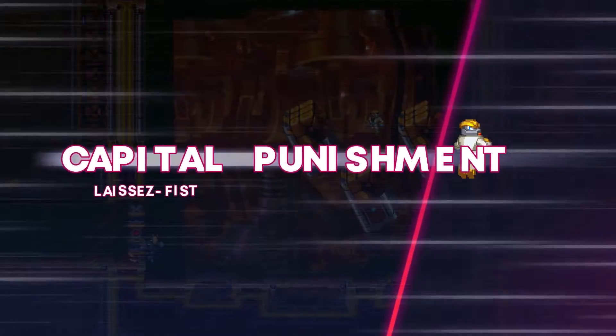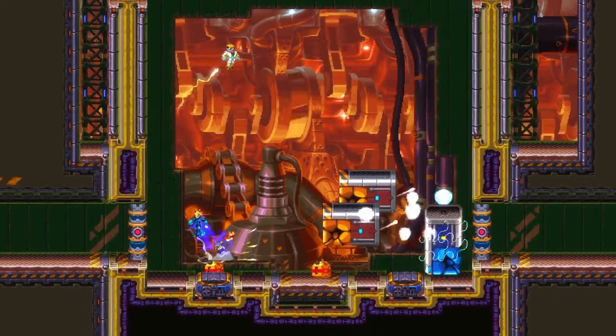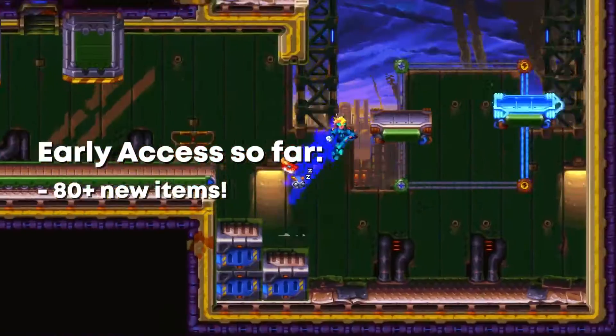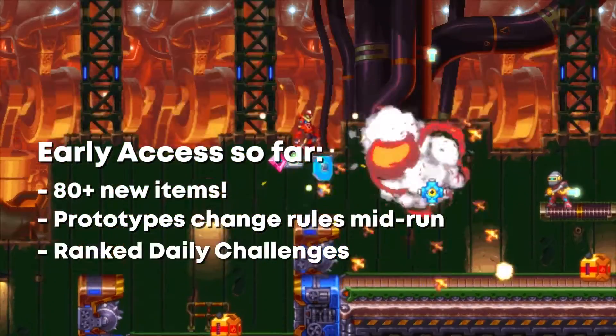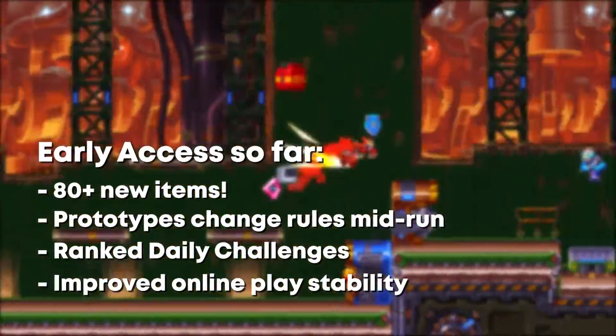This is 30XX's first major content update, but we've been hard at work on the game since its early access launched six months ago. In that time, we've more than tripled the number of items and weapons to get equipped with in each run, added wild prototype augs that flip the run on its head, added daily challenges so you can test your mettle against 30XX's best, and greatly improved online play stability.